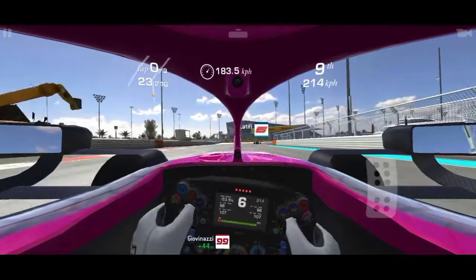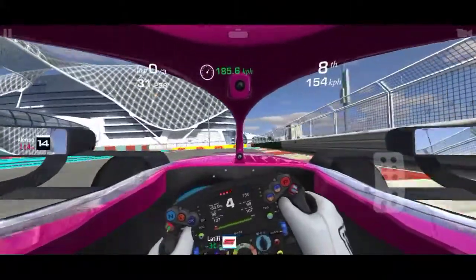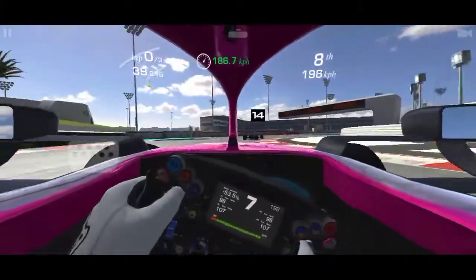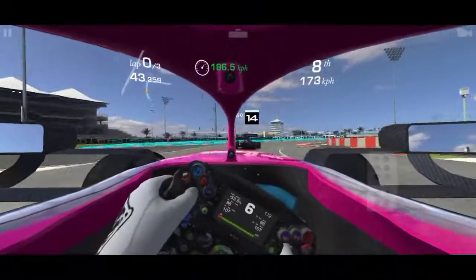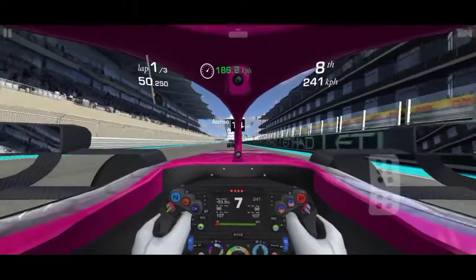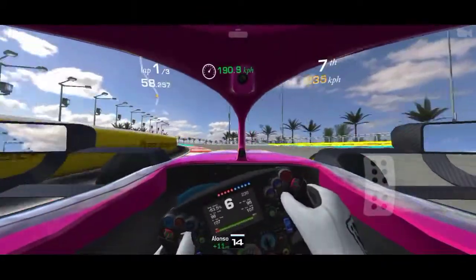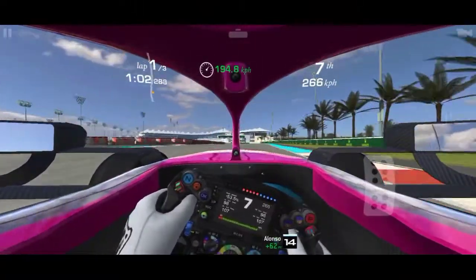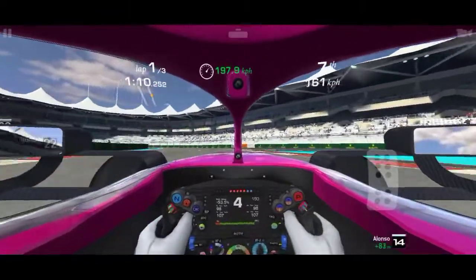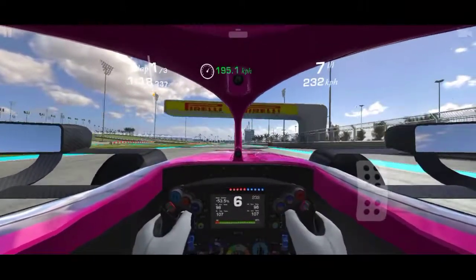Whenever I go around that corner there's always a bump — I hate that. First of all I need to learn this track. Alonso is back — he's in front of me. The car is below average speed so I need to pass. That was a nice overtake considering how well Alonso defended Lewis Hamilton in the Hungarian Grand Prix — absolutely intense.